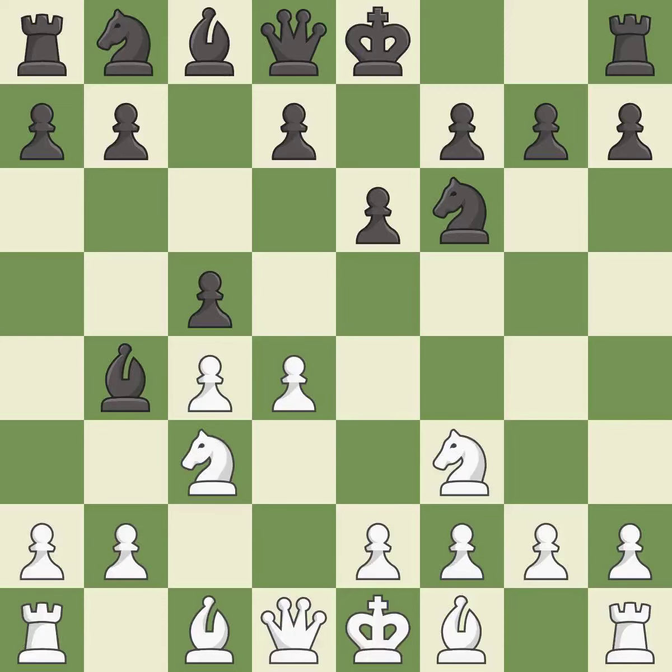C5 takes space in the center, supports the bishop on B4, and attacks the D4 pawn. G3 prepares to fianchetto the light-squared bishop to G2, where it will control the center from the long diagonal. Nc6 develops the knight toward the center and attacks the D4 pawn.